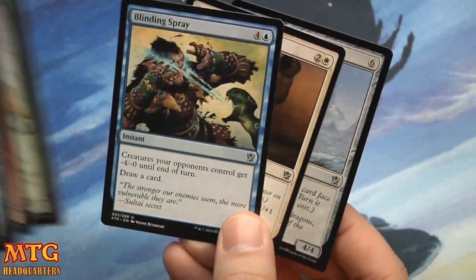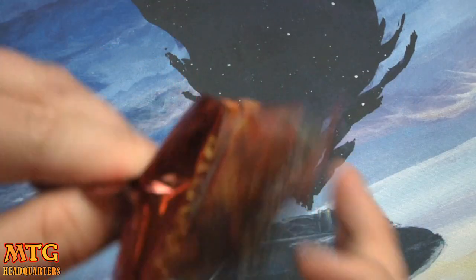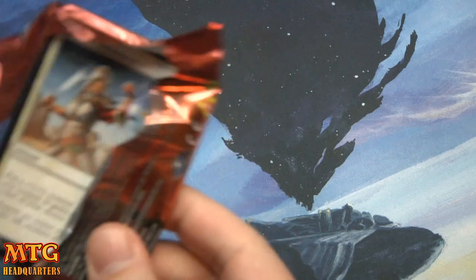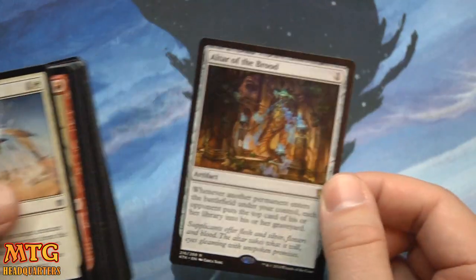Gorfire Blade — fun little card in draft, I think. You can put it on a creature that's morphed, which is kind of fun. Altar of the Brood.